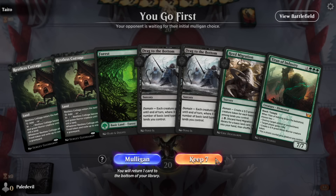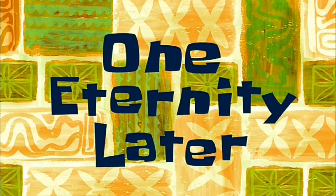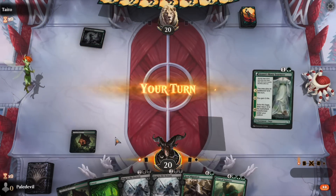Alright, Game 2. We get to go first. No ramp, but we do have Herd Migration and Drag to the Bottom. Bring it on. Another Golgari deck. I honestly think Golgari is by far the most fun thing to play right now. We play an Azusa, fetch another land — how is the opponent supposed to compete with that? We already started with Azusa and we're gonna fetch another land with Herd Migration, so we won't stumble on land.